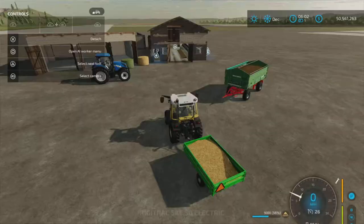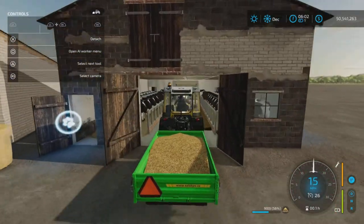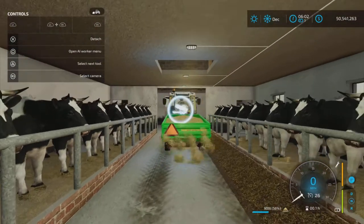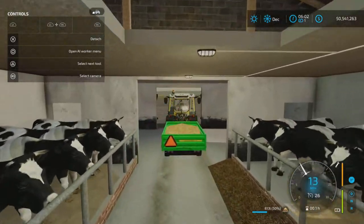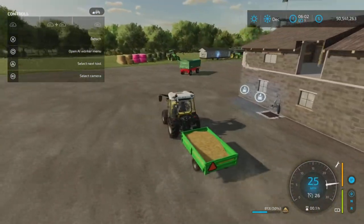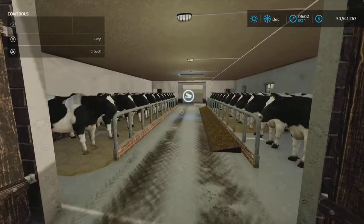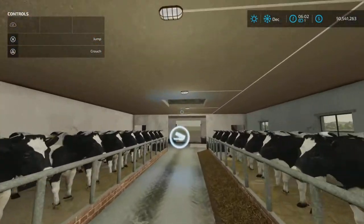Straw goes through the middle — this is the only base-game trailer that would fit in here. There's the straw trigger, and it does use a little straw by the hour. Loose straw works; bales won't.